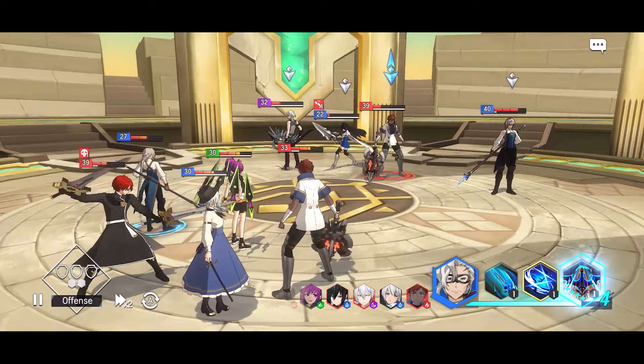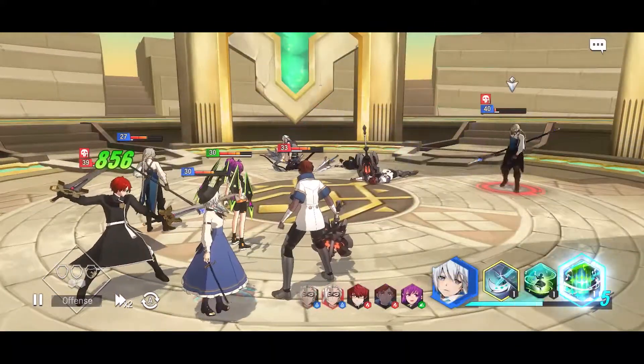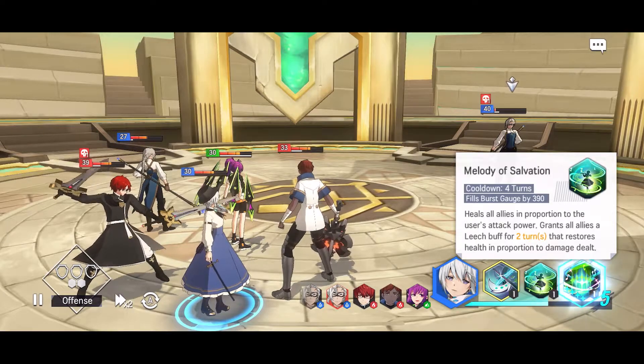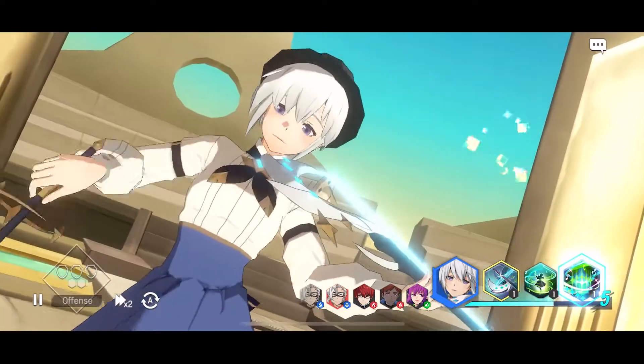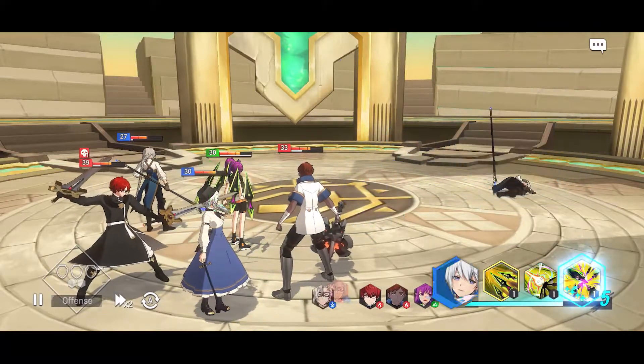That brought everyone back. I could heal everyone because our allies have the leech buff for two turns — healed in proportion to their damage. But I'm just gonna take the person out instead. Her attack is pretty high. So that was one skill demonstrated.